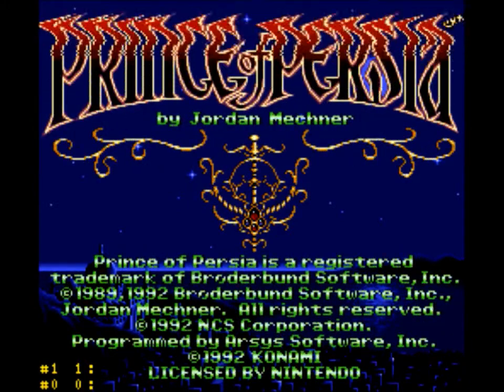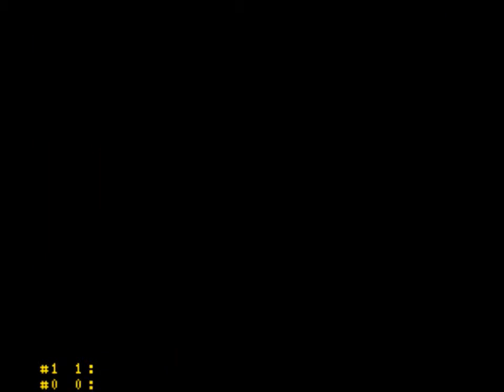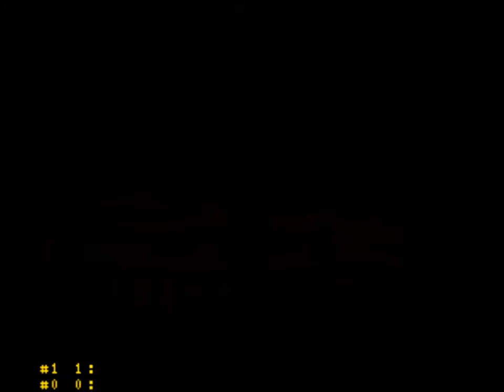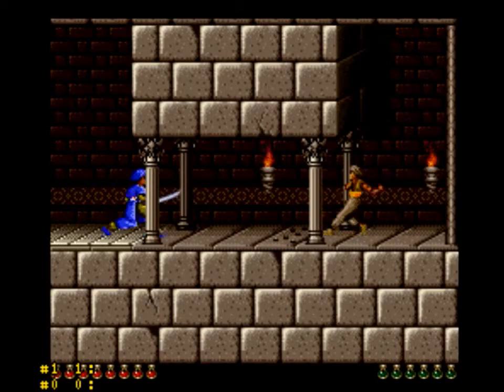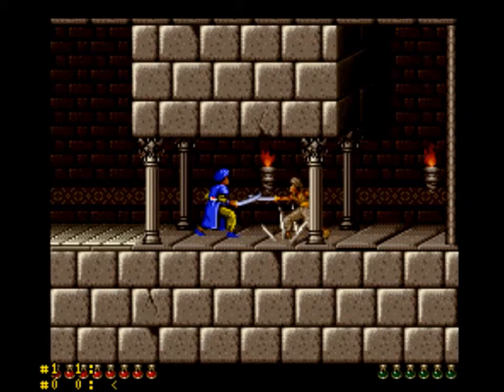And now for my hack, Prince of Persia Brutal Dungeons. This is my hack. Right off the bat, there's a guard fight up there - you don't have to fight that one. You do have to fight this one, though. You may also notice I did change the light color on these guys.